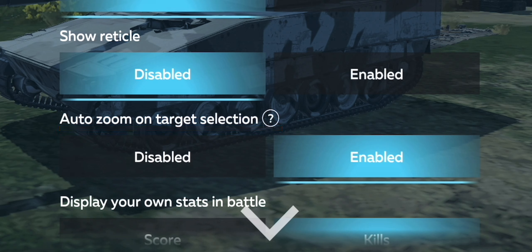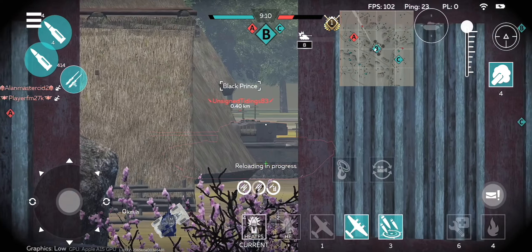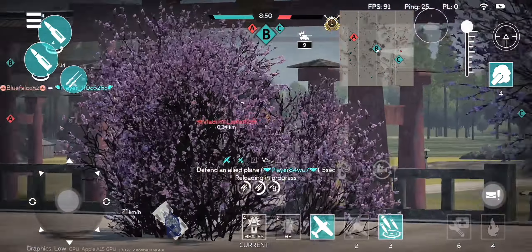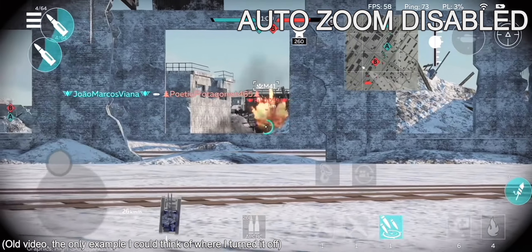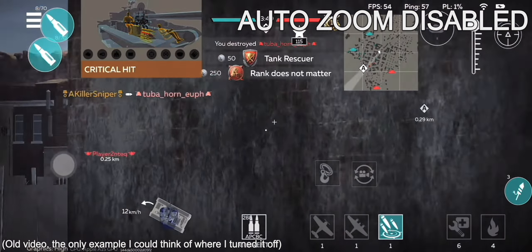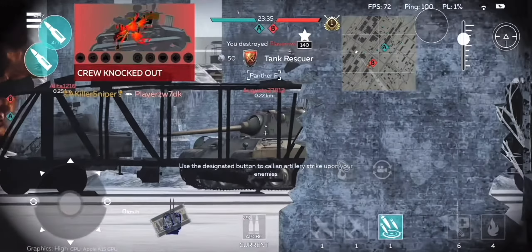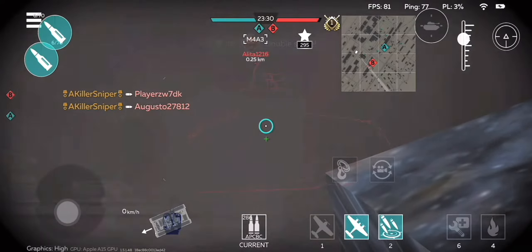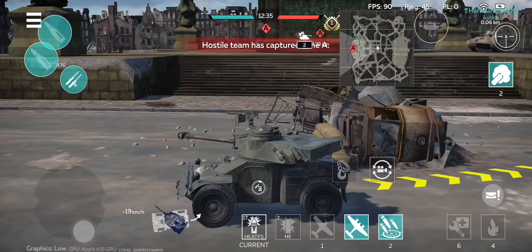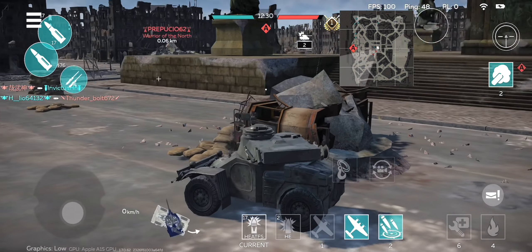Auto zoom on target selection. There are some pros and cons, but because the pros outweigh the cons, I keep this turned on. For the pros, you don't need to worry about zooming in and out as this setting does it for you, and it also gives you some very useful aim assist that is not too overpowered as in the case with the track target setting. Turning auto zoom off, however, will completely take away any form of aim assist. For the cons, it will unzoom for you when an enemy you are looking at gets destroyed, which can be very annoying, especially when you have a vehicle with a very quick reload and you are trying to destroy multiple vehicles at the same time. Another con is when you are trying to combat an enemy at close range — sometimes the zoom will already be at max zoom, which could again screw up your aim.